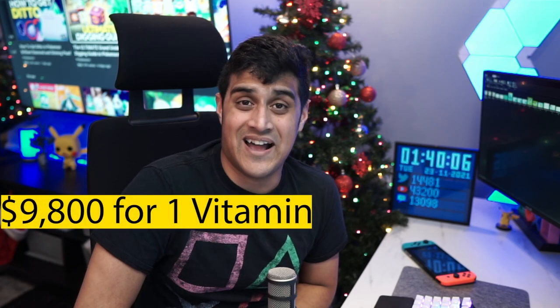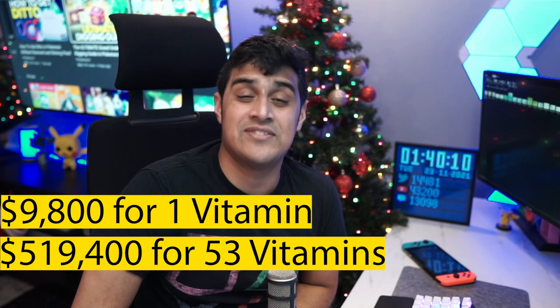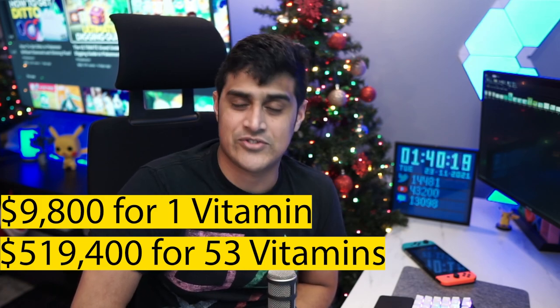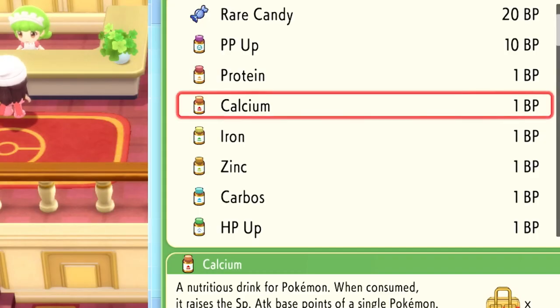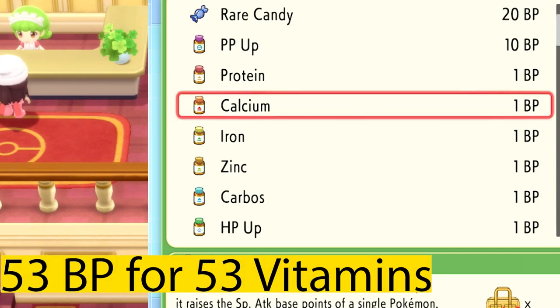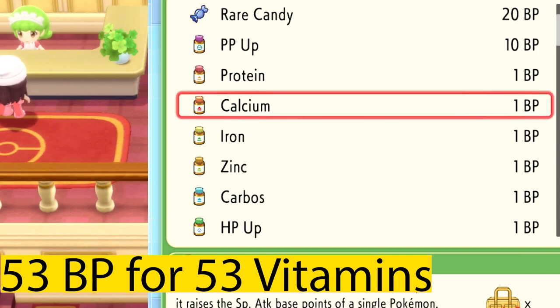The only problem with this method is that it can get really expensive, as it'll cost you 9,800 for one vitamin. So if you were to use 53 vitamins, that would cost you 519,400 — which is pretty much half a million. At the battle tower, you can also buy vitamins for only one battle point each, which means 53 vitamins would cost you 53 battle points to fully EV train a Pokemon.